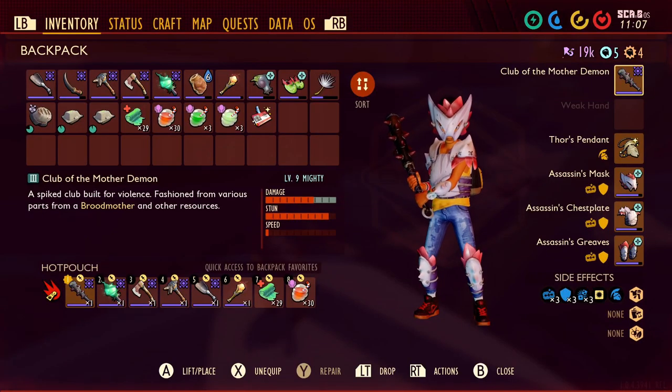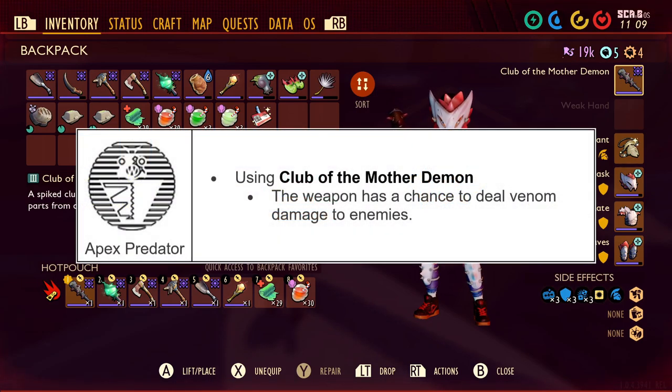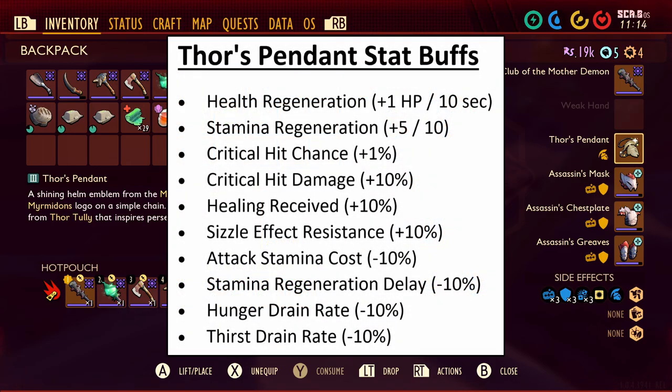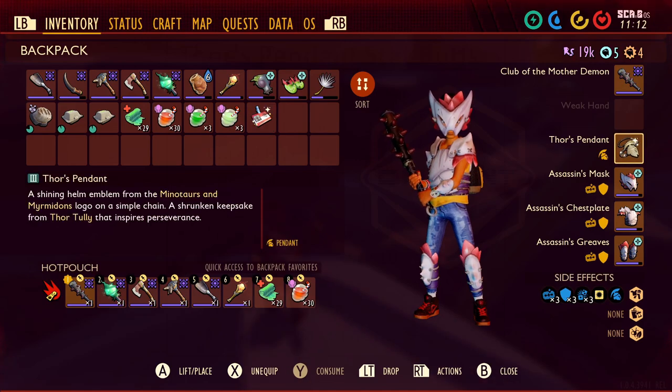The Club of the Mother Demon is a two-handed weapon with very high damage and stun. With the mutation Apex Predator, the weapon has a chance to deal venom damage to enemies. For the trinket, I'm going to use Thor's Pendant because it provides bonus stats. Another good trinket is the Compliance Badge if you think you may miss some perfect blocks and need to heal back up, but I'm going with Thor's Pendant.